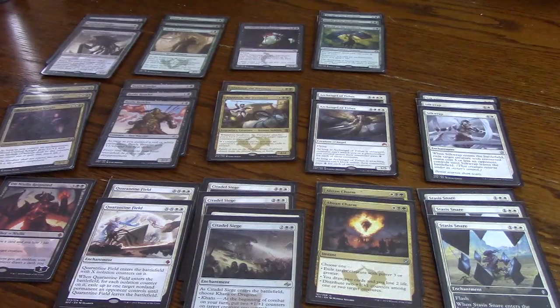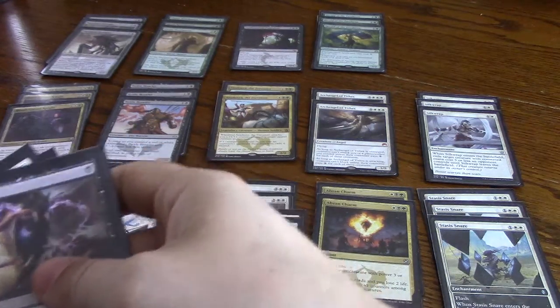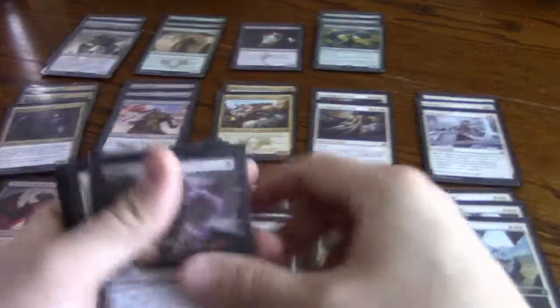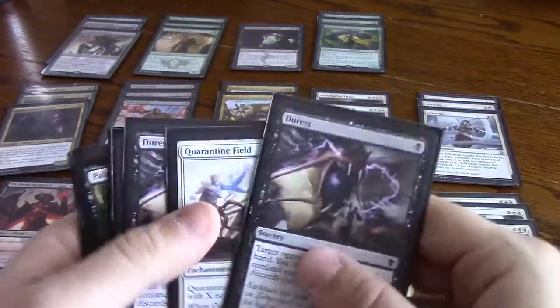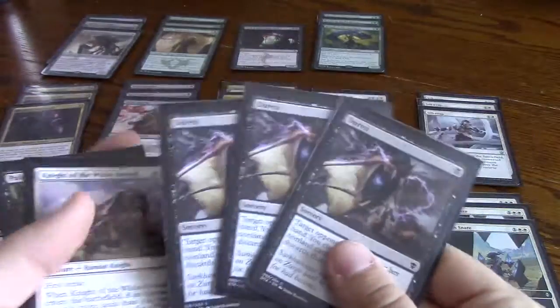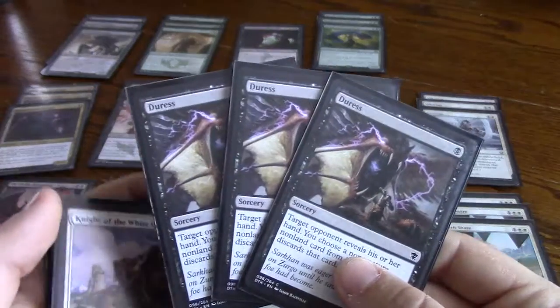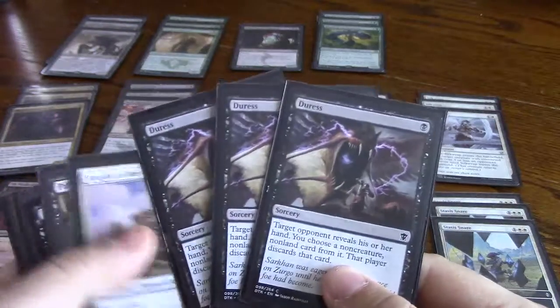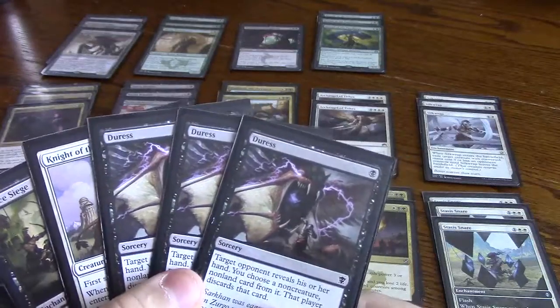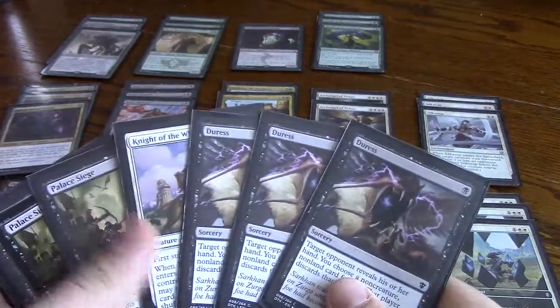That's the main deck. I have a sideboard kind of put together but it's not complete — there should be two more cards in there, probably the Knight of the White Orchid. Three Duresses are for mass removal — it's really good to get rid of with these since they can't respond to it. If you suspect they're holding on to mass removal and letting you build up your board, you just play this, get rid of their mass removal, and their whole plan is ruined. It's also great against counterspells — against control you play it and either they counter it or they let you take their counterspell. Since it costs one mana, you just play it and then play your threat.